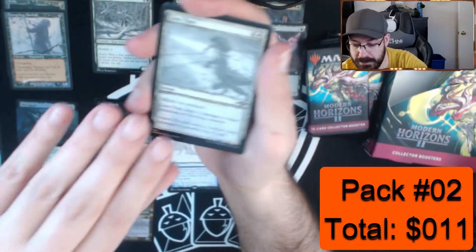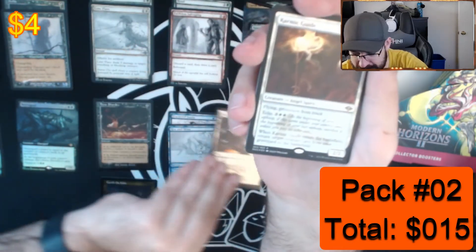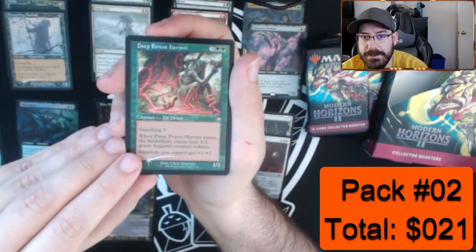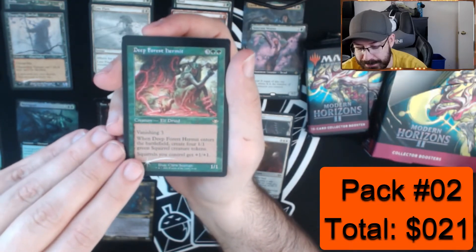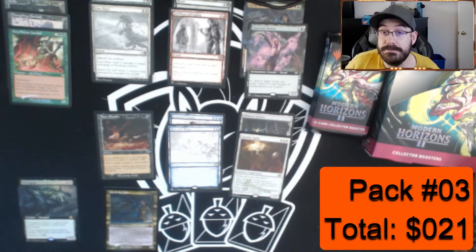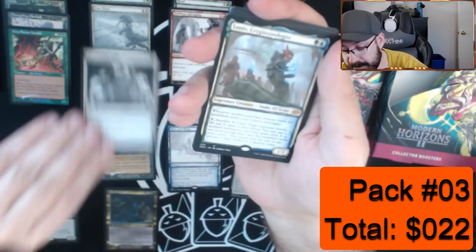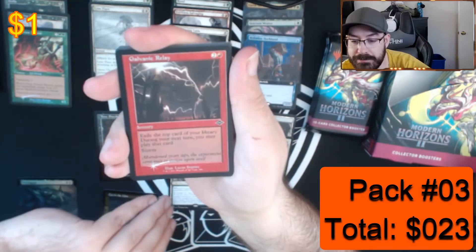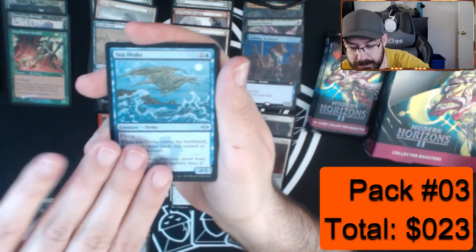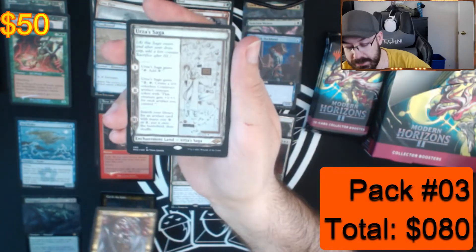Sanctum Weaver, Faithless Salvaging, Rise and Shine, a foil Changeling Outcast, another black uncommon from Modern Horizon 1, Lens Flare. The foils go here. My foil Mishra's Factory — we don't have a pile for regular rares yet. Foil Karmic Guide, oh, upgrade for my squirrel deck! Full-border foil Deep Forest Hermit from Modern Horizons 1. Another foil old border Shardless Agent — we had one in box number one.